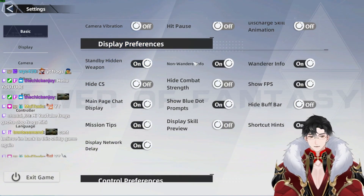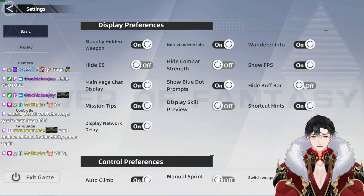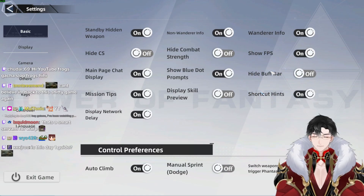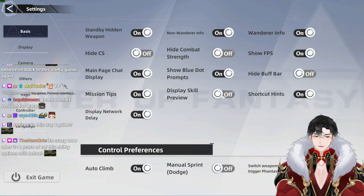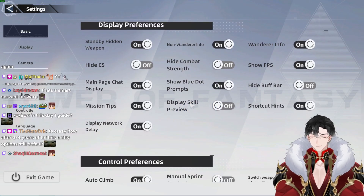Display preferences here — none of these really matter. Show FPS is fine. The hide buff bar — keep this off, you want to see all your buffs, it's kind of important. Mission tips, just turn all of these on. Display skill preview — keep that off. Everything here should be pretty standard, you don't need to adjust any of this.